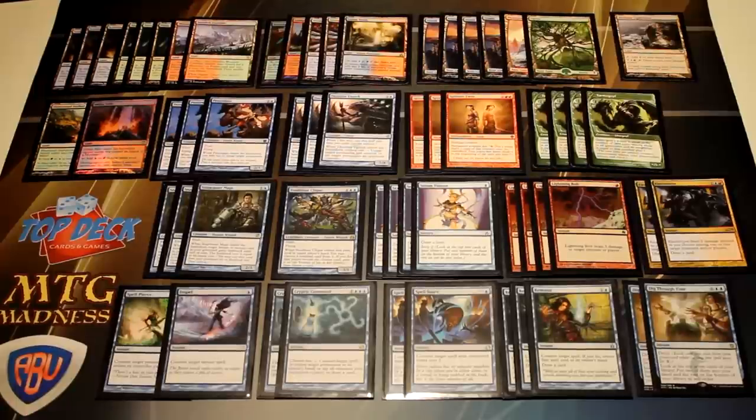Rug Twin, otherwise known as Tarmo Twin, is a blue-red Splinter Twin combo deck that splashes green. Outside of the fact that Tarmogoyf is just really good and splashable in most decks, we go green because we can play Tarmogoyf and almost just beat opponents by playing a fair deck most times. Sometimes when you're playing the Twin decks, you won't really have your combo and your opponent is just progressing their board state while your reactive plays aren't that amazing.